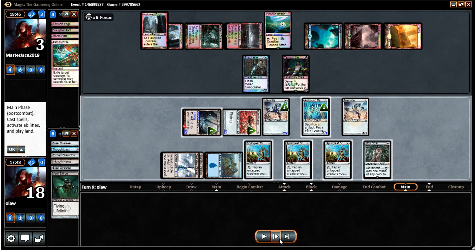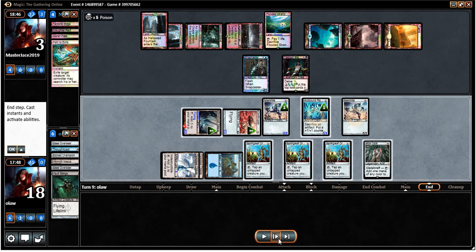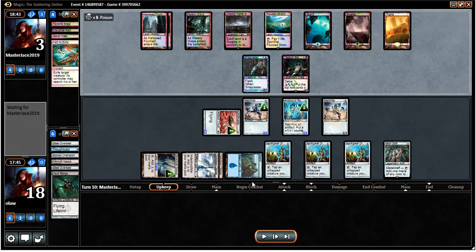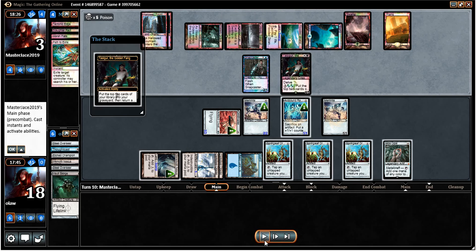But maybe I should have sacrificed a few things and put all the plus one counters on the Ornithopter, threatening lethal, or maybe just put them on the Vault Scourge so I gain a considerable amount of life and have a fairly sizeable flyer. Either one could have been good. I was aware there was a potential to win there but I ended up not going for it, given that he had mana up for potential removal. But it was only two mana, so looking back maybe I should have gone for it.